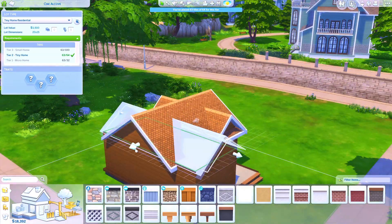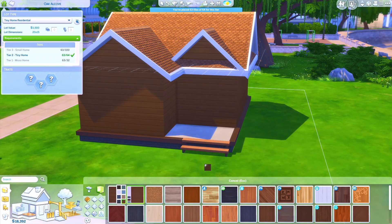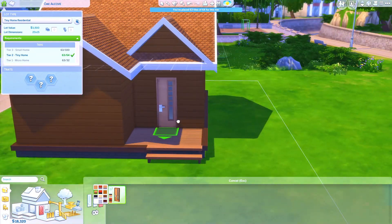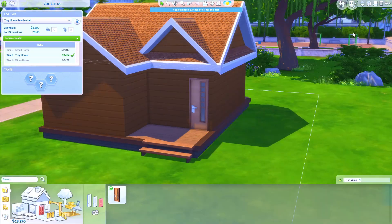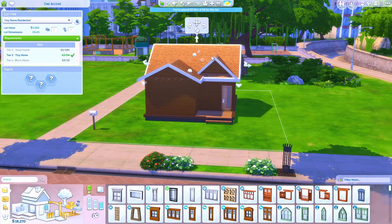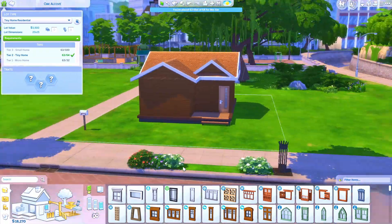The tier two tiny home gives you a little bit more. You get 'Got the Touch' — skills increase at double the standard rate, so your sim will level up skills so much faster. There's also 'Cozy Comforts' — everything is twice as comfortable as normal. And then you also get 'Lighten the Load' and 'Feeling Fine All the Time' again.